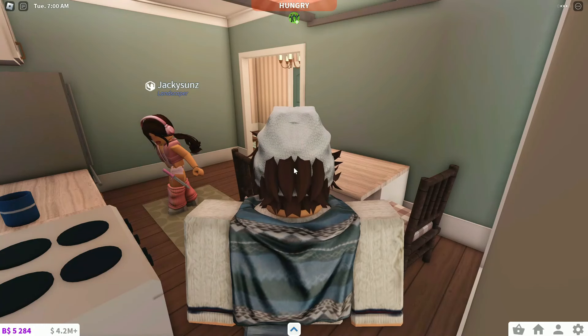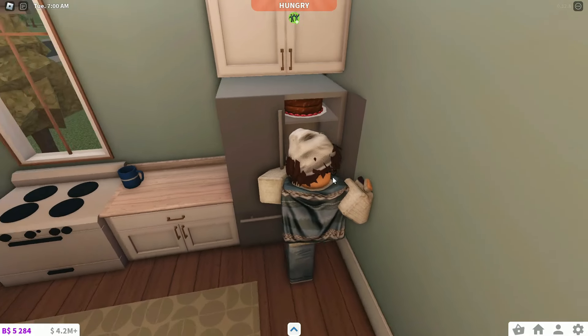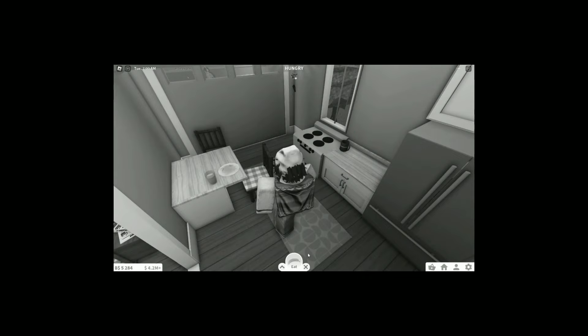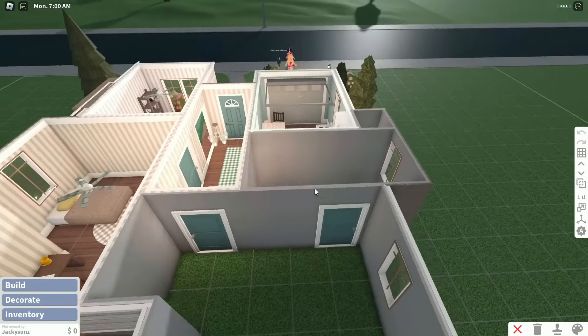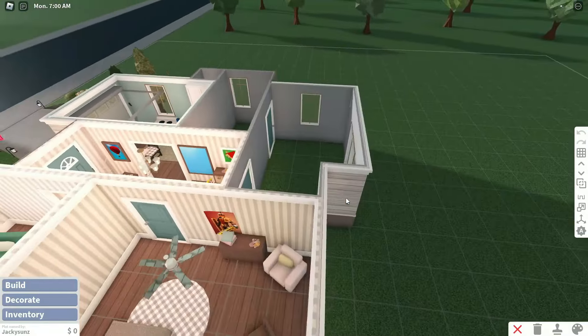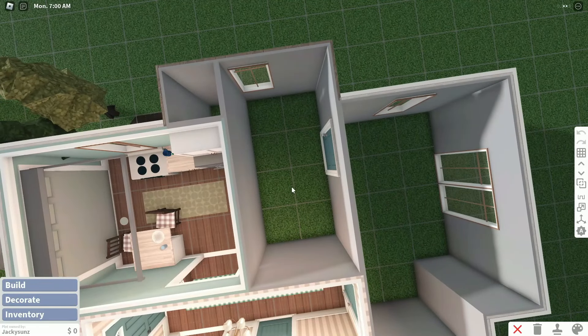My alt needs to eat food — I don't have Bloxburg Plus on my alt account. Wait, I just thought of a hack — this is how I can make the kitchen look better. Is this cheating? Maybe. Do I care? No. We have two rooms left: the second bedroom and the bathroom. Let's do the bathroom next.